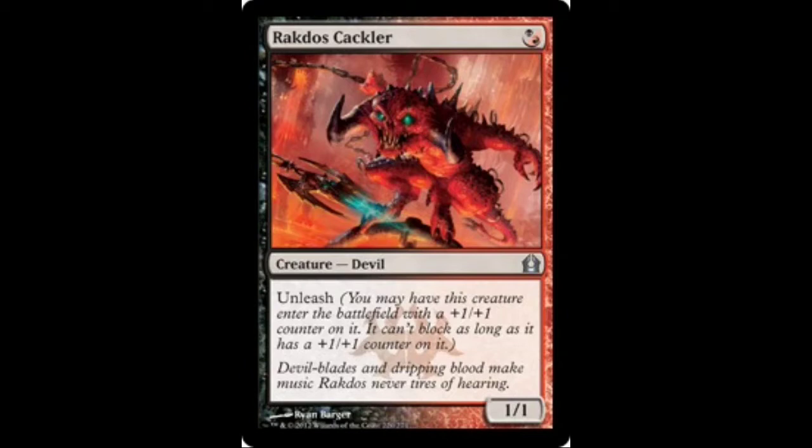Up first, you can see Rakdos Cackler. It's our first 1-drop creature. It's a 1-1 with Unleash. You're going to be unleashing this creature pretty much all the time in your matches because you're generally going to want a 2-2 swinging on turn 2 rather than a 1-1. Generally you're not going to be blocking, considering that you're trying to win the game in the first 4 turns. This creature is a very good 1-drop, and I highly recommend playing it as a 4-off.